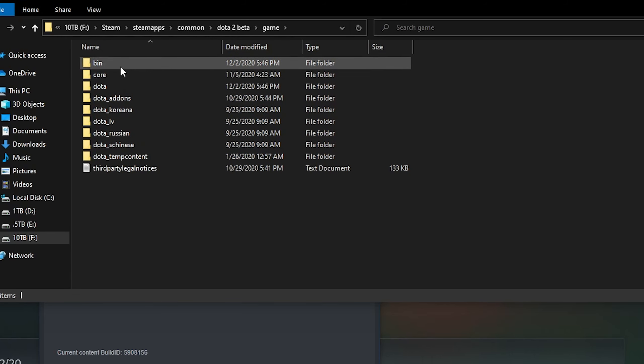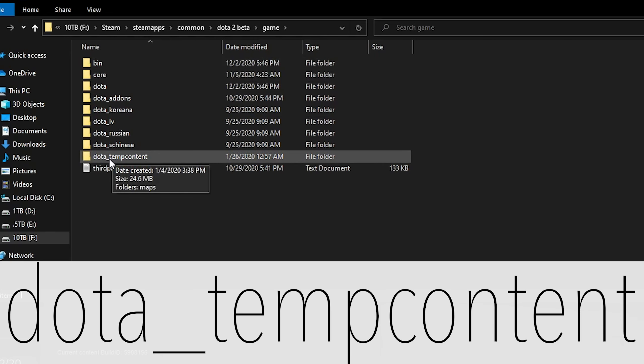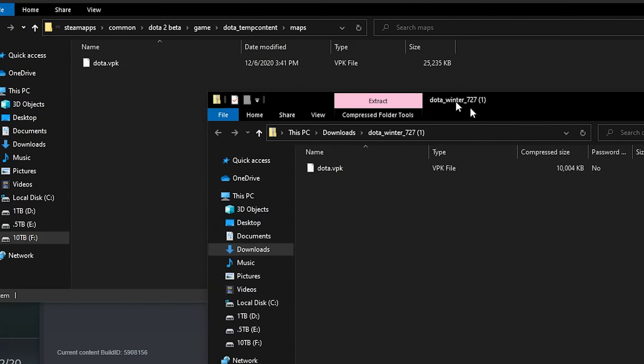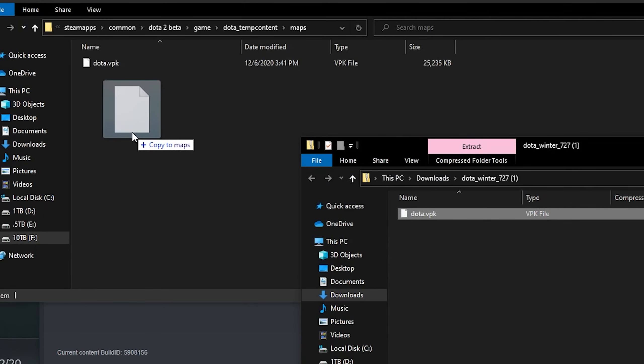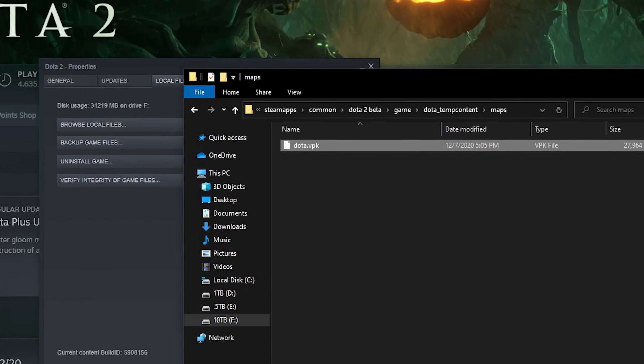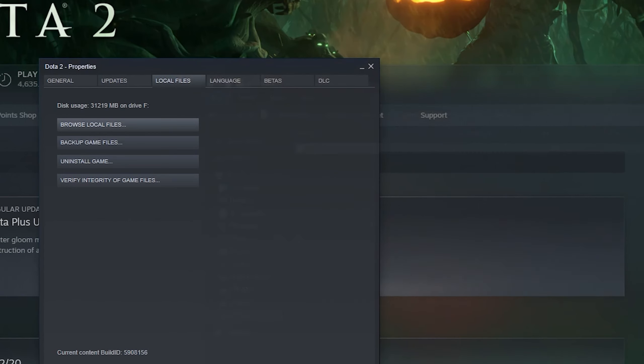Over here, you want to create a new folder called dota underscore temp content right here. Then you want to create a folder called maps right there. And then you want to drag the file we just downloaded — it's right here — and it's going to obviously extract automatically. There we go — installed the winter map. Now we can shut that down, we're good to go. That's all we need to do.